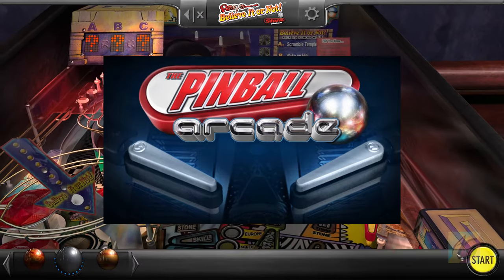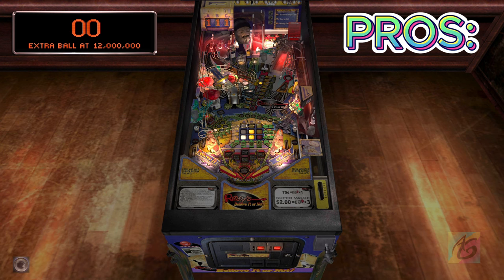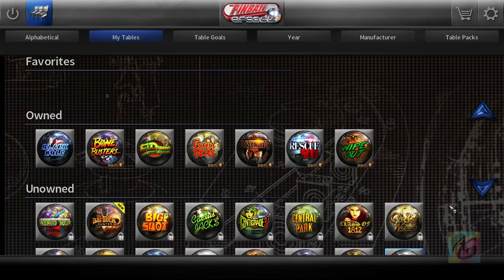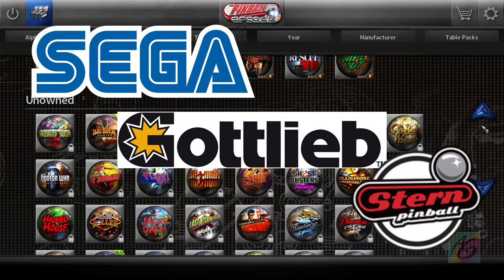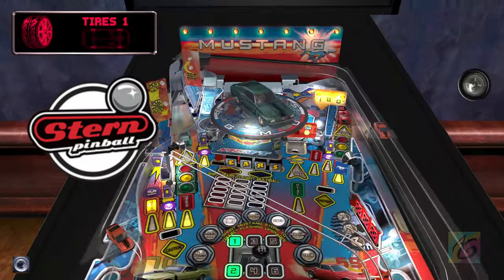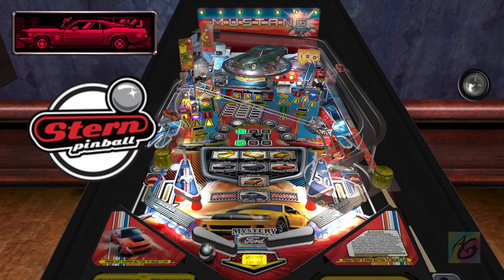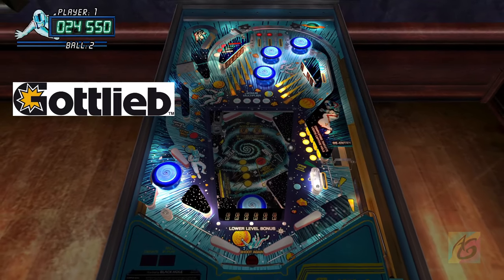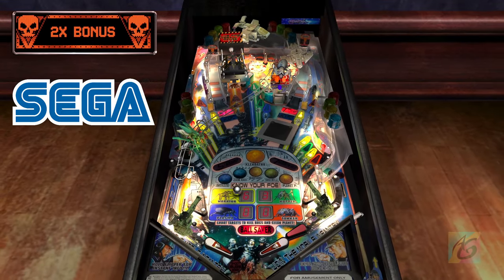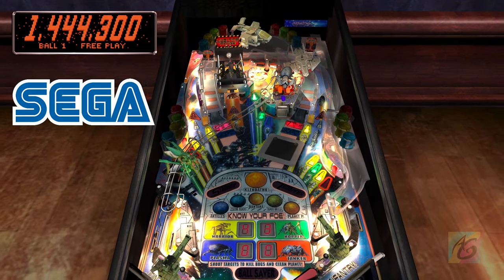We're gonna start with Pinball Arcade. The first pro is that it contains a couple of real brand pinball tables like Sega, Gottlieb, and Stern. This adds variety to the tables you play in the game. Each different brand has a different play style. Stern, the more modern one, offers much more interesting interactivity in the playfield, while Gottlieb offers modern and vintage pinball tables. Sega is a really nice addition, offering tables such as Starship Troopers and Harley Davidson.